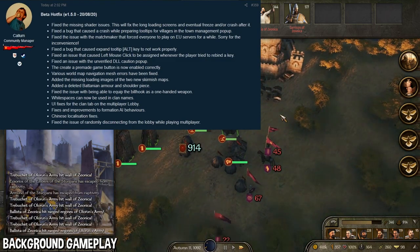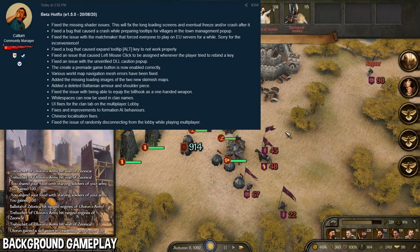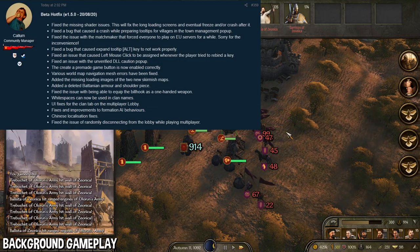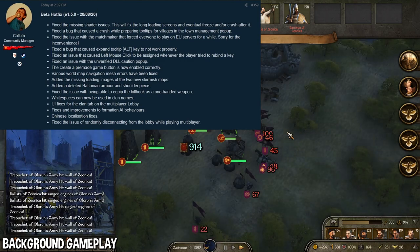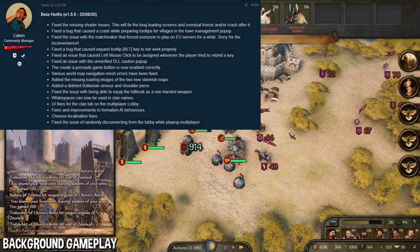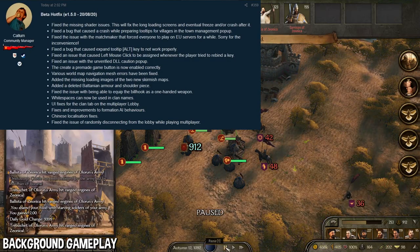Next, they fixed an issue with an unverified DLL caution pop-up. I personally did not get this, but if someone reported it, it's good to see it fixed. They also enabled the create a pre-made game button correctly — another multiplayer fix. Finally, various world map navigation mesh errors have been fixed. They added a lot of different nav meshes to the new 1.5.0 beta patch, so there were probably some problems, but good to see them fixed.